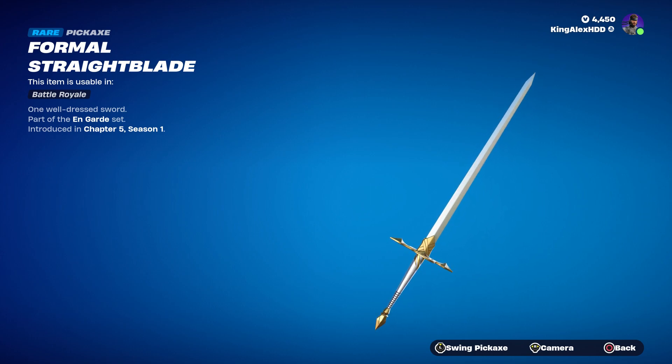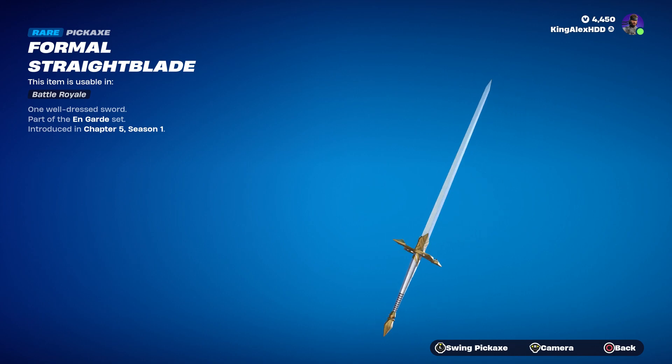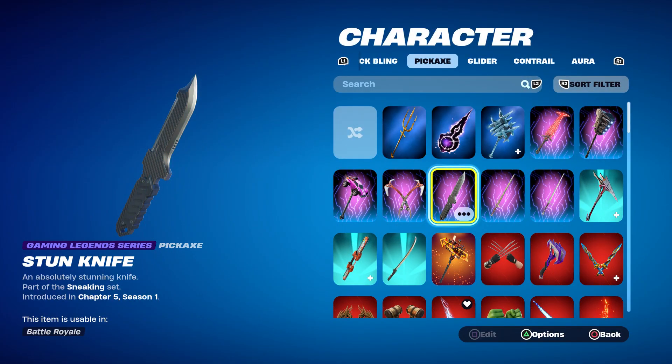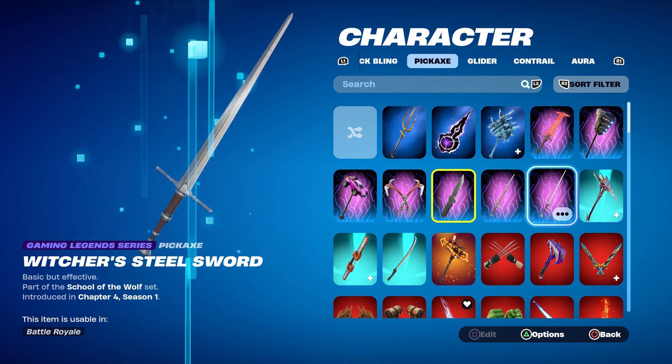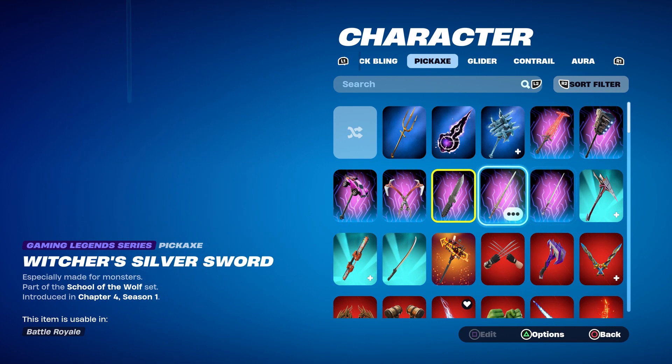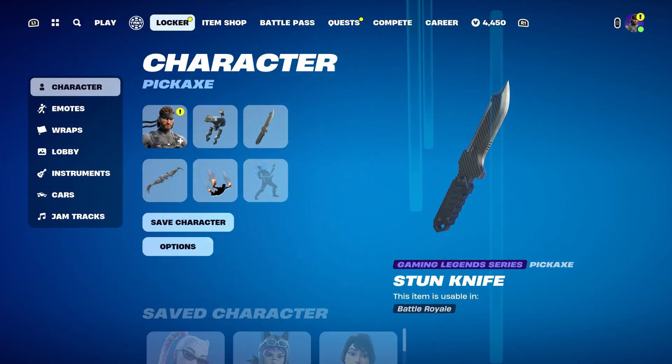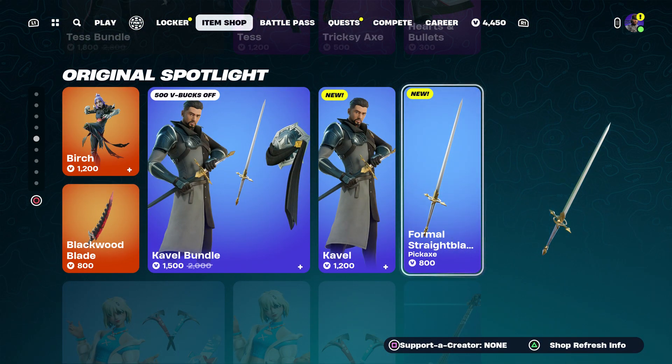It does remind me of Sephiroth from Final Fantasy Seven — this sword looks kind of like it. Actually, you know what, this sword looks more like the Witcher. Much better comparison, because Sephiroth's sword is a little long and kind of wavy, almost like a U-shape. This one is more like a Witcher-style sword. It looks pretty cool. Sephiroth's sword always looks more like this, but anyway I'm getting off topic.